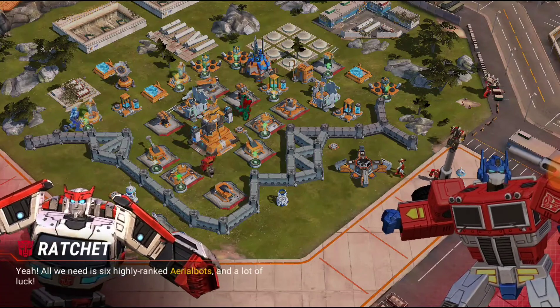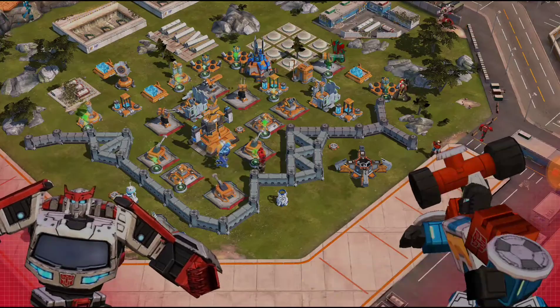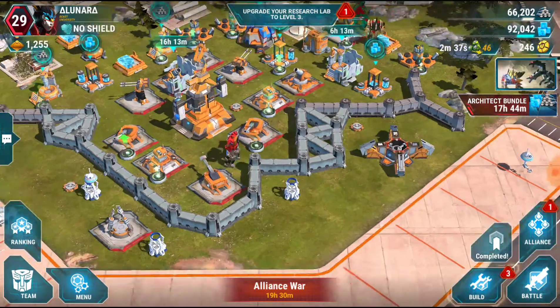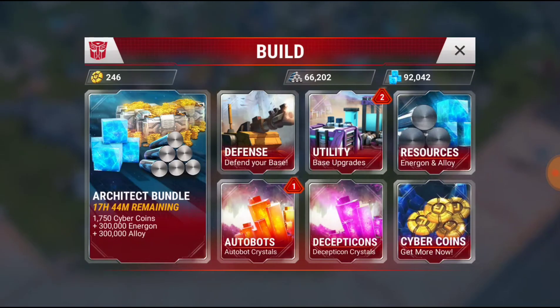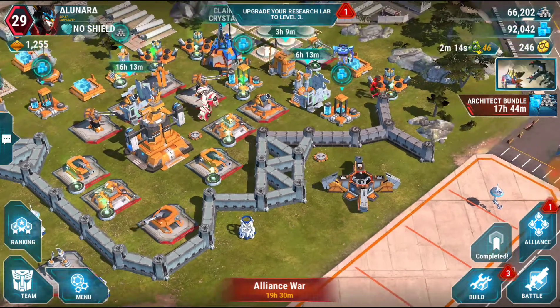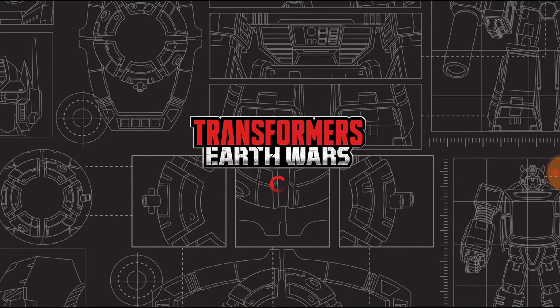All we need is six highly ranked Aerialbots and a lot of luck — don't forget a highly dangerous energy source, Ore-13 too. It's telling you to gather your team, assemble them in the Combiner Lab, and upgrade, smash, and crush. What we'll want to build is the harvester and the storage, but I just don't have the energy to do that right now. You get one Ore-13 per hour and it takes twenty-five to launch your combiner — meaning it takes twenty-five hours to get enough Ore-13 to run your combiner for fifteen minutes.